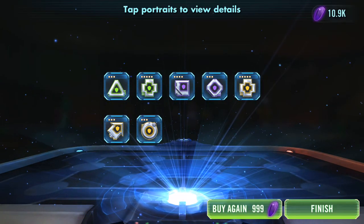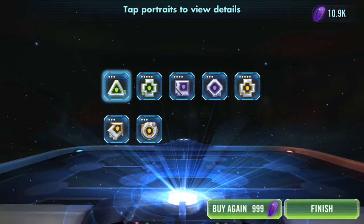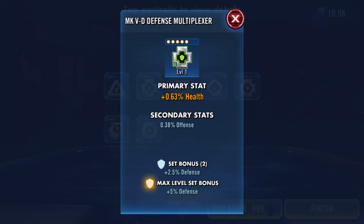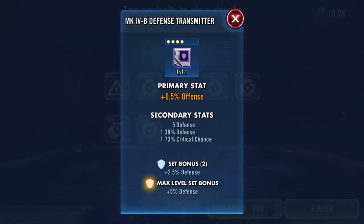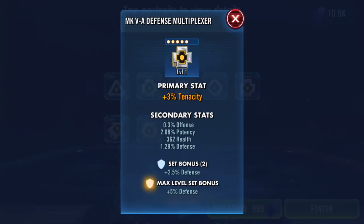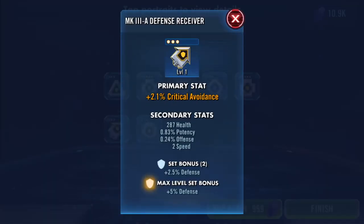A lot of three-dots — health, offense, offense as a percentage though. That's three-dot again but it's got the potential. Only a five-dot crit avoidance with a two-speed.